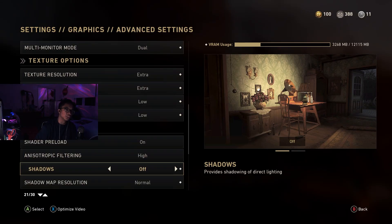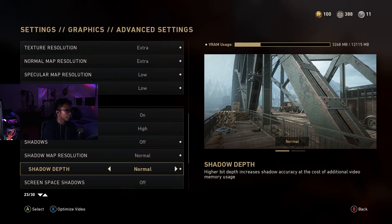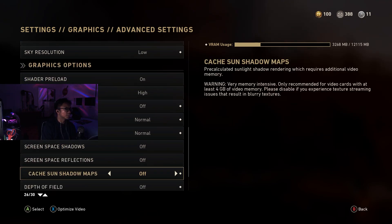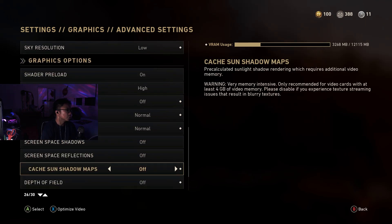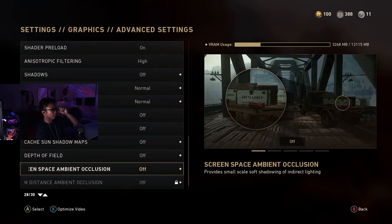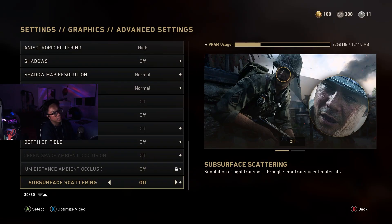Shadows, reflections, and lighting are all going to be off. So: shadow map resolution normal, normal for shadow depth, screen space shadows off, screen space reflections off, cache sun shadow maps off, depth of field off, screen space ambient occlusion off — this is off by default as well — and subsurface scattering off.